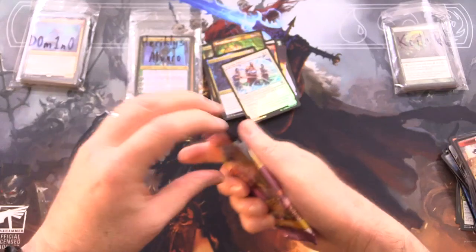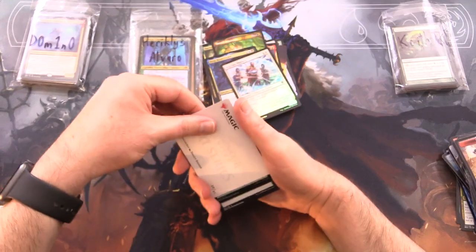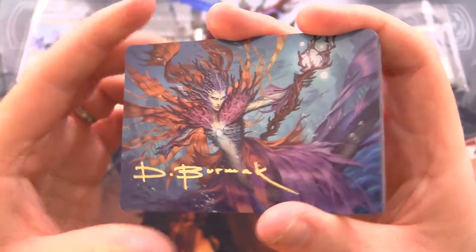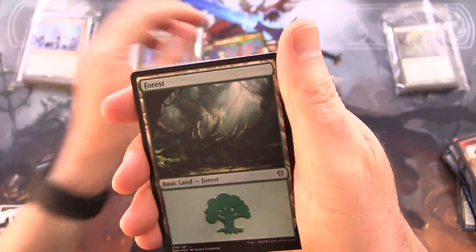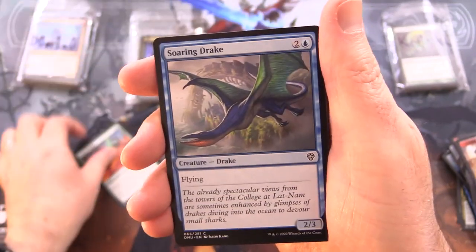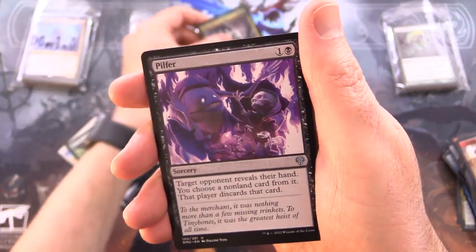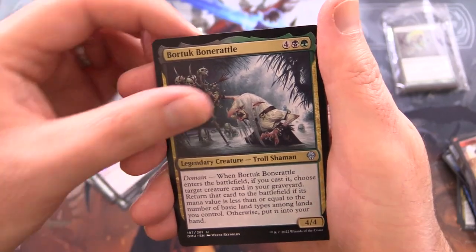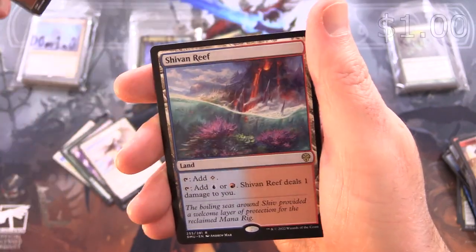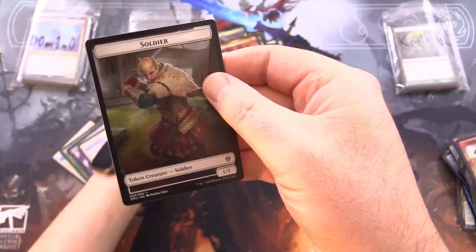One more pack of Dominaria United. What is going on? You were victorious on so many occasions before. This time we've got a signed Vodalian Hex Catcher — still on the right track, but we need a miracle. We've got a Foil Forest, Broken Wings, Soaring Drake, Griffin Protector, Bite Down, Spawn of Turg, legendary Pelphar, Bore Tuck Bone Rattle — trolled again — Shalai's Acolyte, Baird Recruiter, and the moment of truth: Shiv and Reef for the rare. That's not going to cut it. Foil Contaminated Aquifer. And it's all over.